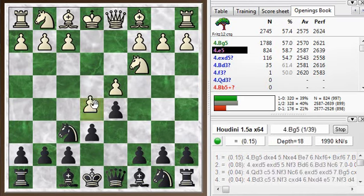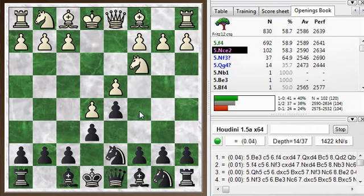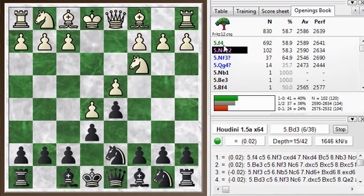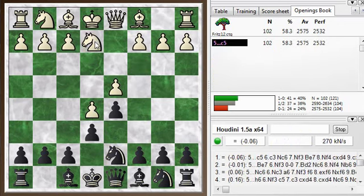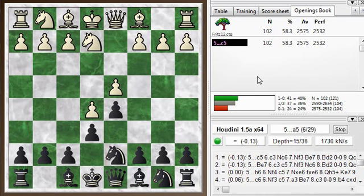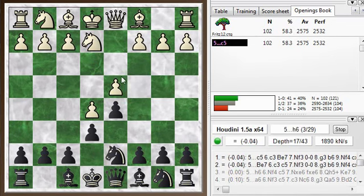After e5, the normal move is just retreating the knight to d7 and then counterattacking the center with moves like c5 and f6. I usually, as white, continue with f4 — the Steinitz variation. But my opponent played knight ce2, which I'd never seen before. I looked it up afterwards and this is a respectable line — the Shirov-Anand variation, from a game between Shirov and Anand in 2000. It makes a lot of sense: white is preparing c3 to shore up the center, and the knight may be useful on the kingside.